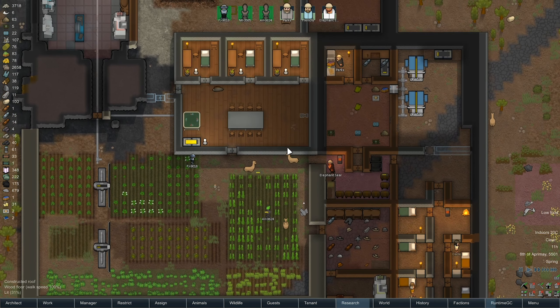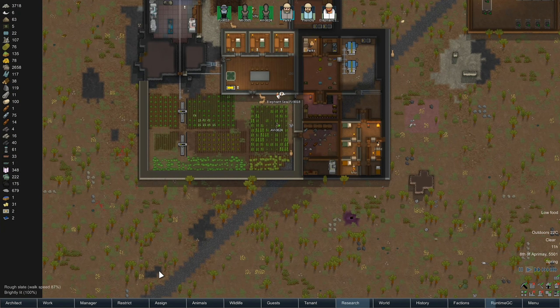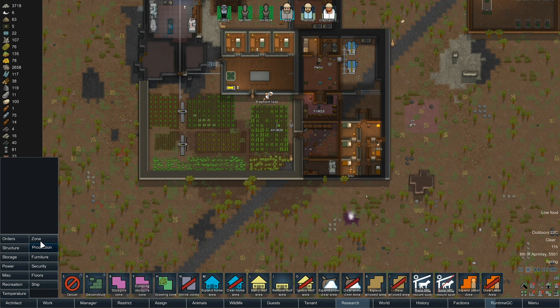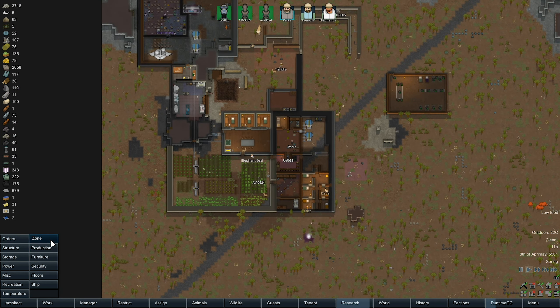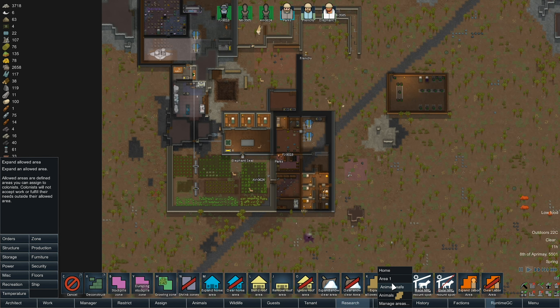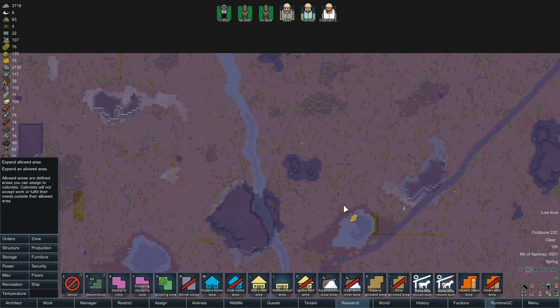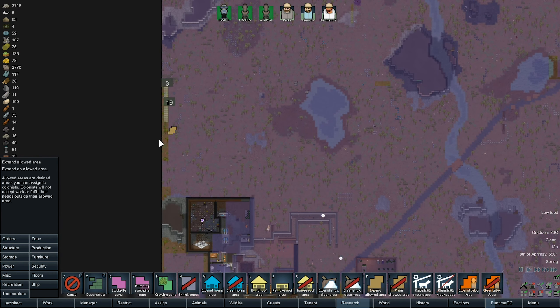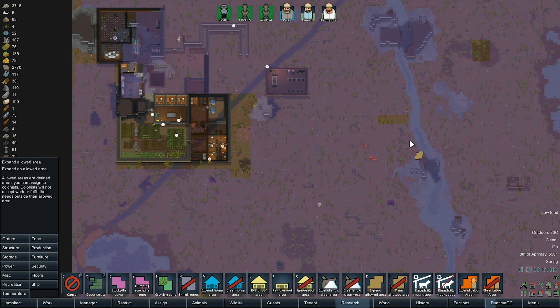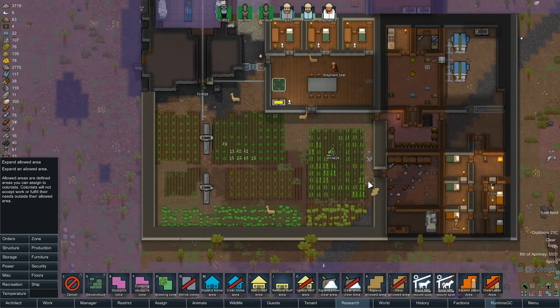I've been having a little sneak peek around my base while not recording and I've done a few little changes. First of all, zones — I've now done a new zone. Let me go to my managed areas and show you. I've got a new area called Animals, and that is just all across the map, apart from the bits I forgot to do. This means the animals can go wherever they want.